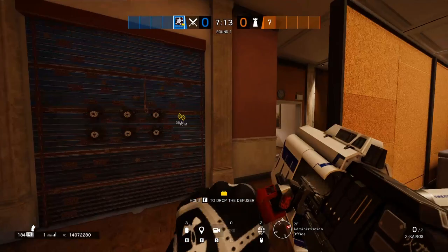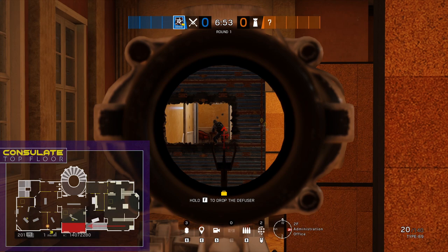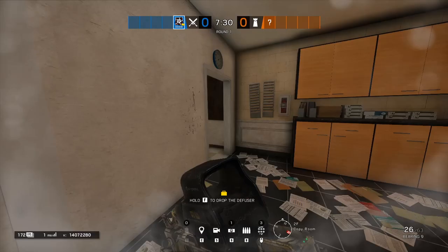The first wall you need to open is at the top of visa stairs. This gives you an angle directly onto the meeting room door to stop any rotation out of the site that way, and also covers the entire south half of the site. You will need somebody to hold this angle for almost the entire round if possible.